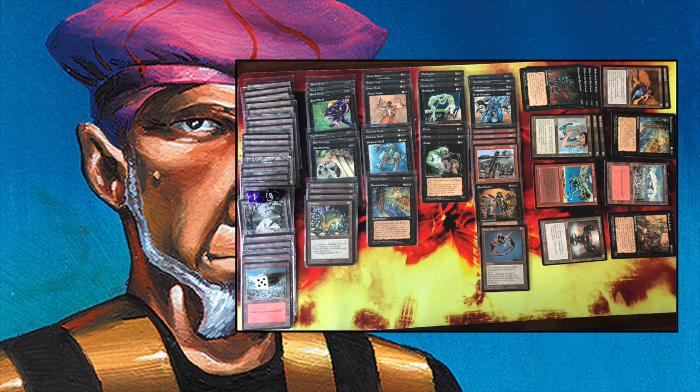You can combine it really well with the Ebon Praetor, though he's only playing with one. Breeding Pit costs one black and three. During your upkeep, you pay two black to keep it alive, and in your end step you get a 0-1 thrall token. This works really well with the thrall champions that give all thralls plus one, plus one. You also have Soul Exchange — a sorcery for two black where you sacrifice a creature to return target creature from your graveyard, and if you sacrifice a thrall, you put a plus two, plus two counter on that creature. A really nice combination with Breeding Pit.